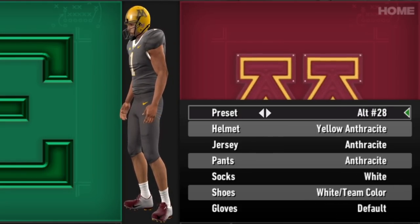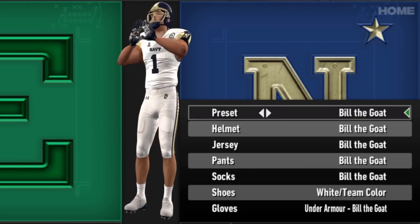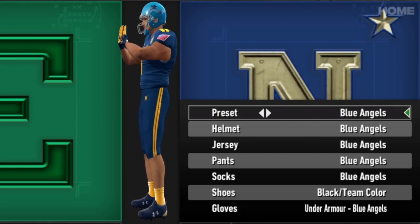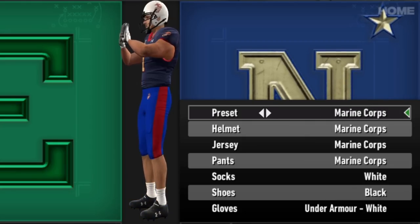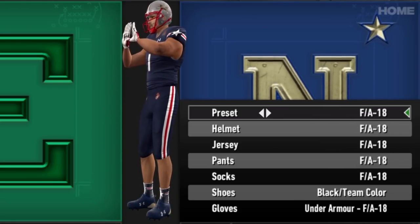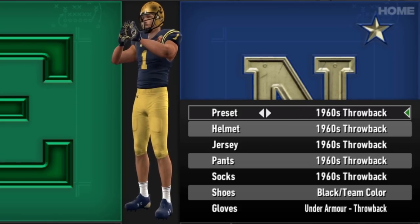How about Navy? We saw Air Force had a ton of new ones — can the Midshipmen keep up? They already have very solid uniforms. The Bill the Goat is always an interesting look, the 175th anniversary is great, the 1960s throwback was already in the game, the Blue Angels look might have been updated. You've got the Marine Corps one — a great look, I love when a real life military uniform translates into a football uniform so well. Then the FA-18 fighter jet uniforms, the Army-Navy games, and into the alternates. Navy gets two thumbs up.